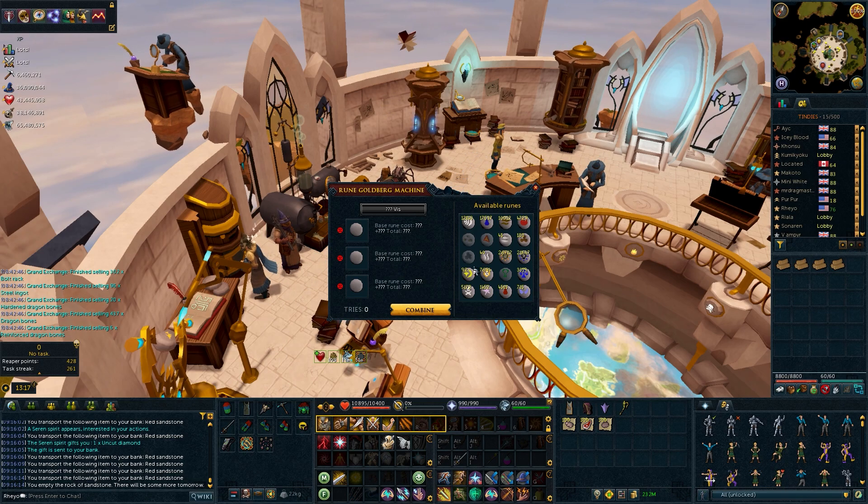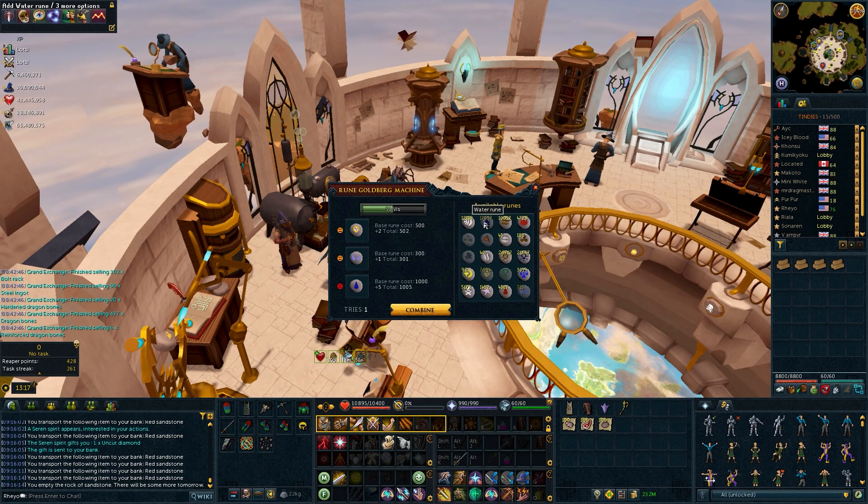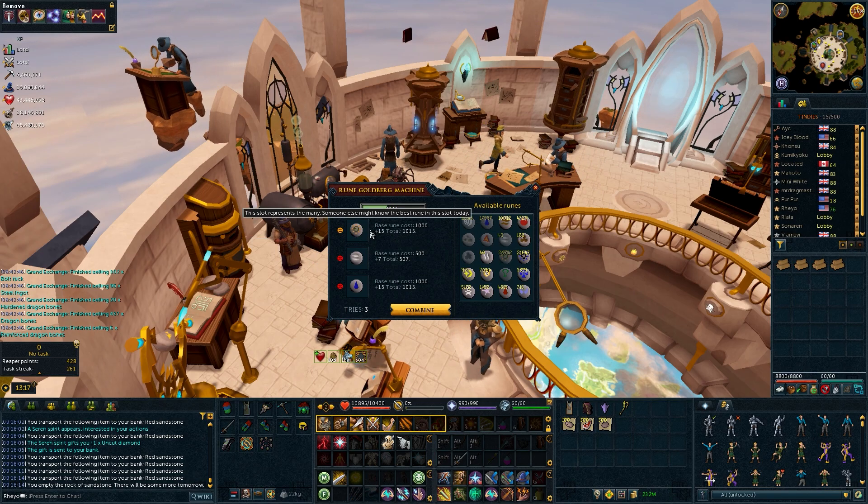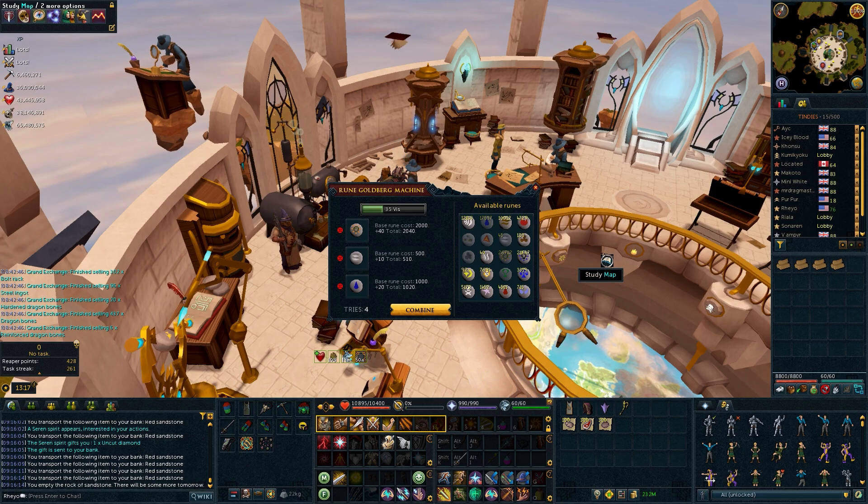Goldberg's machine takes 3 runes each day. Slot 1 is the same for everyone, slot 2 has 3 different possibilities each day for everyone, and the final slot is completely random for each player. The goal is to place the correct runes to get the highest returns of VisWax each day, while also inputting the most cost effective runes into each slot to maximize your profits or return.